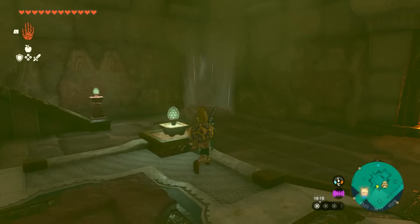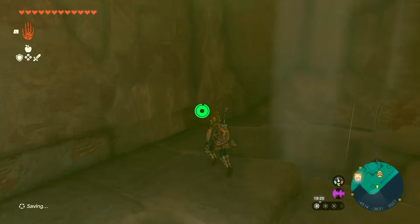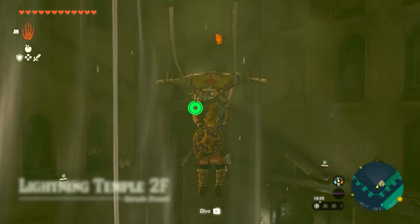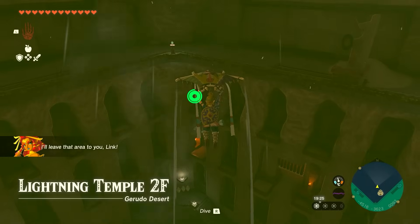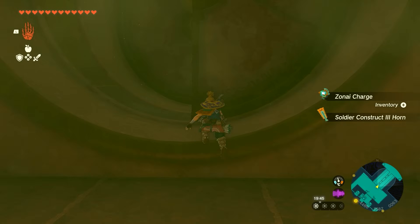Starting from the button again, you'll see there's a block with wind coming underneath it. Move the block and activate the wind — it will go all the way to the top. Face the button from this angle so you can easily see. Fly up using the wind. Now you'll see a red little candle light in the middle — that's where you're going.